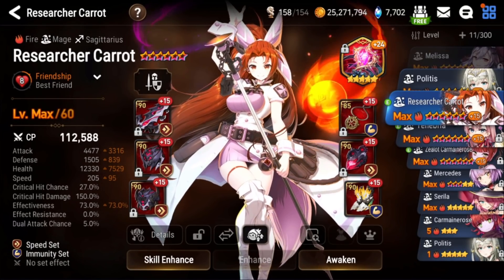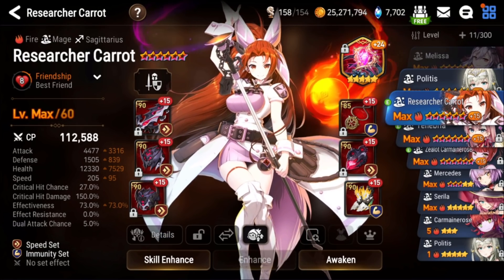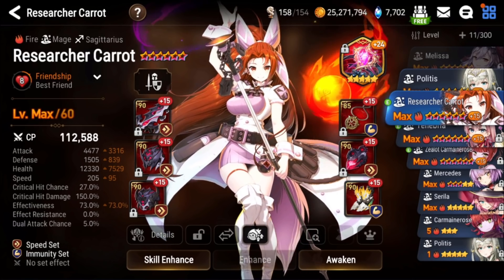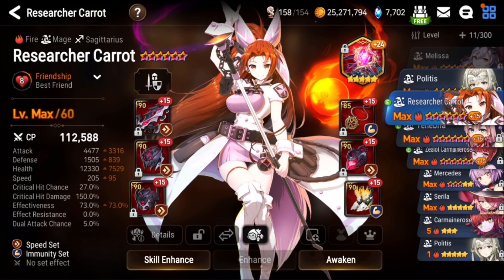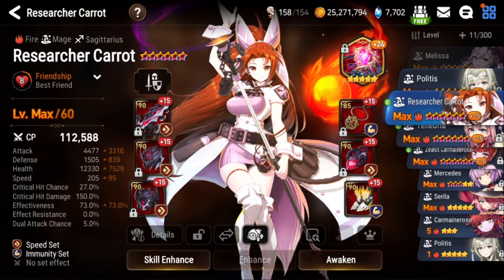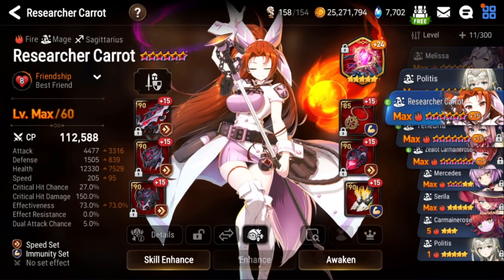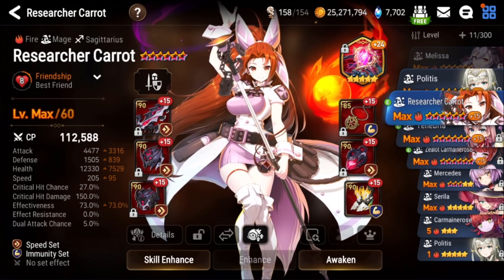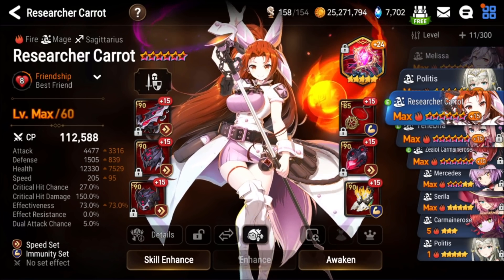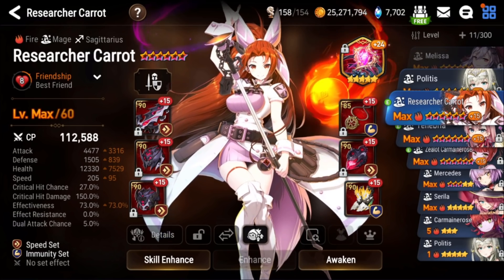For sets, immunity is a must. I think speed set is the best — you can run counter if you want, and if you have good counter gear you could compensate the loss in speed with substats, but for the most part I'll be running speed since it's easier. For stats, 200 speed is probably good. I like the bulk I have at 12k HP with 1500 defense. I prioritize defense over health because her S2 passive scales off attack, not health, so you value attack and defense for a bigger shield and mitigation. I happened to have 73 effectiveness — that wasn't intentional, just what my gear rolled.